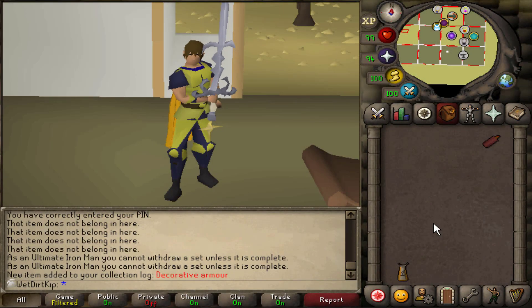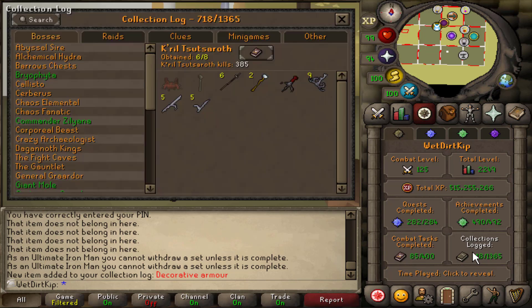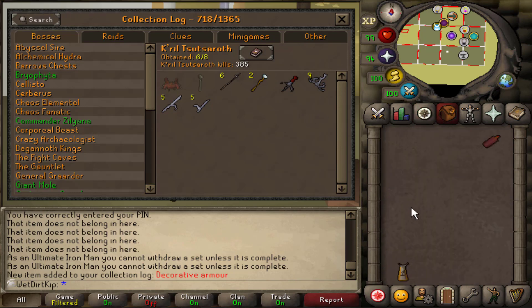Hey, how's it going? Welcome back to another episode of the Ultimate Iron Man. Last video, we finished up at Zami by getting the Zami Hilt at 385kc, which means for the time being — probably for a long time — I'm done with God Wars now.